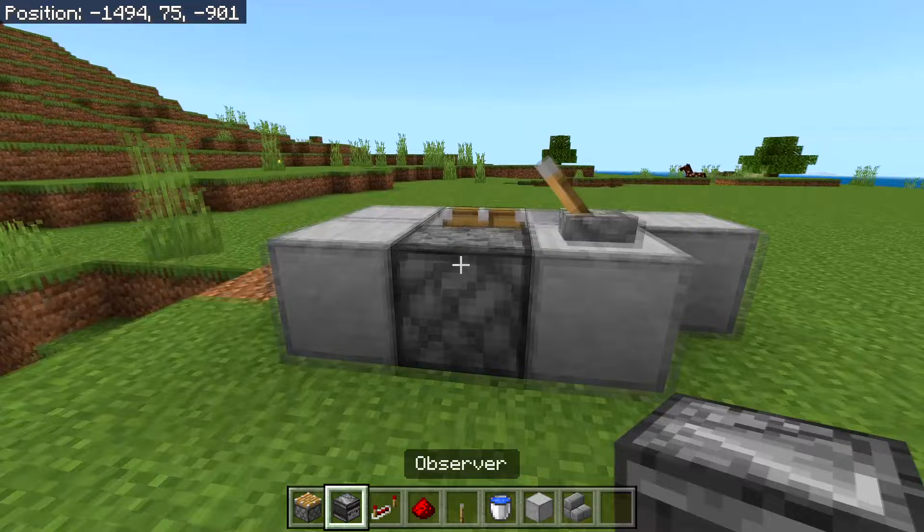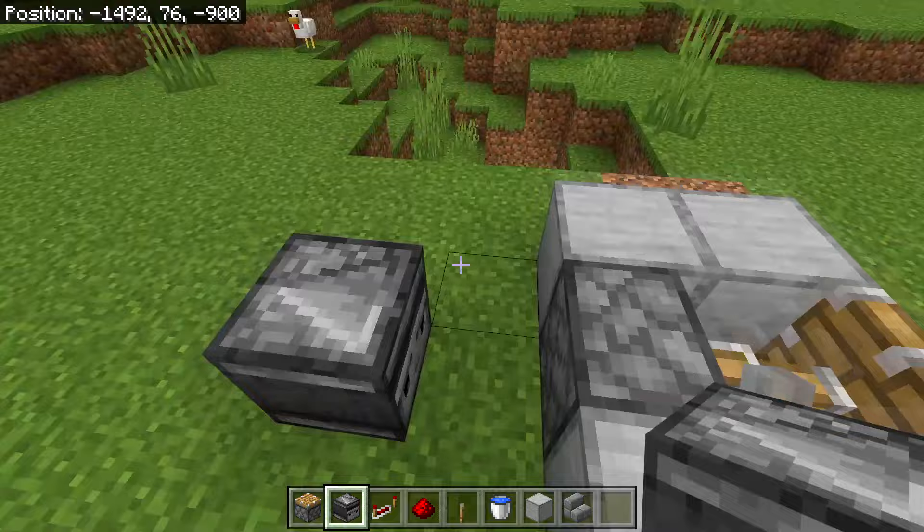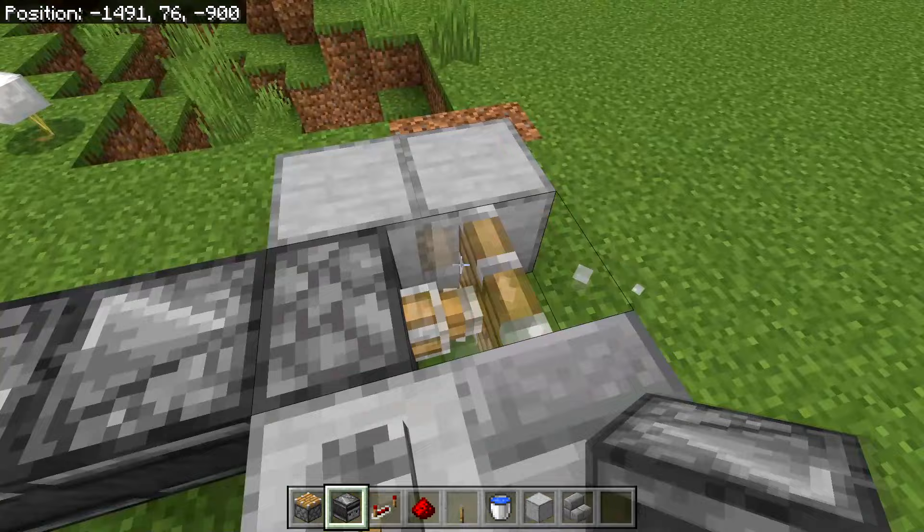After that, make a hopper clock using observers behind the piston. Place an observer here, then look at that observer and place another observer facing toward this piston. If you turn this off, the piston will start going back and forth — then you can turn it back on.